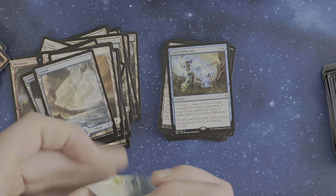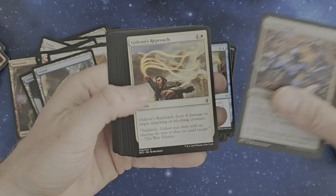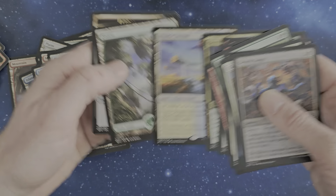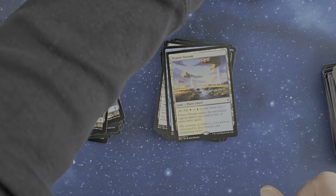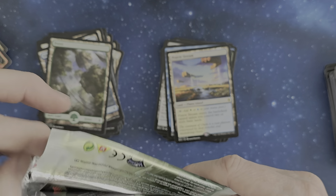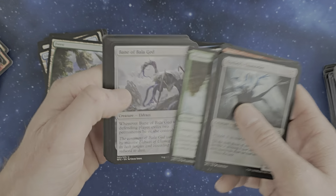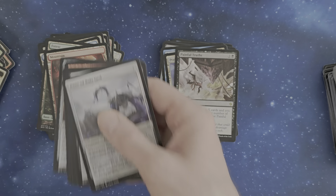Converge control for a creature. We've got once again a Converge card. Swarm Surge, Bone Splinters — destroy target creature. Prairie Stream — I think this was also reprinted. Another one of the basic land cycles. We've got Battle for Zendikar. Murasa Dagnation, Coralhelm Channeler, Bane of Bala Ged once again, Painful Truths, and a Mountain.